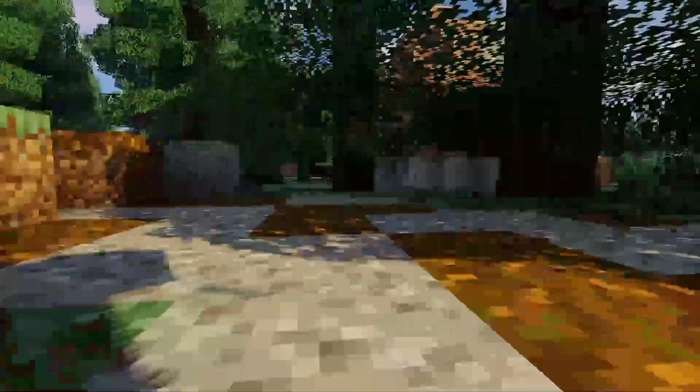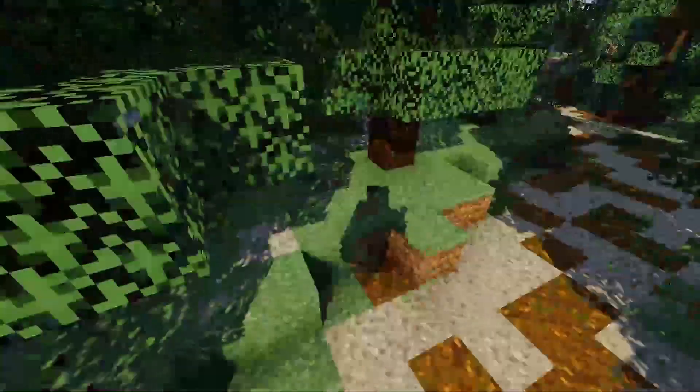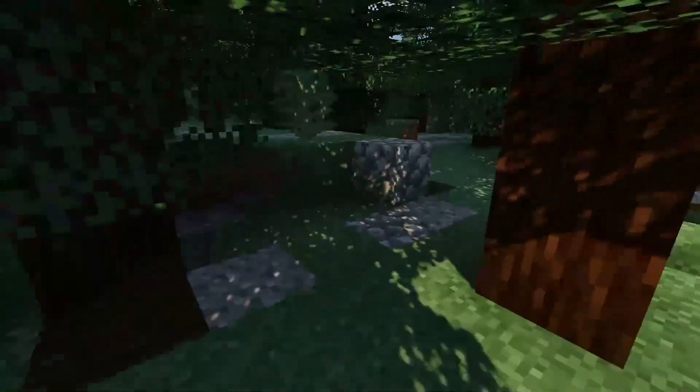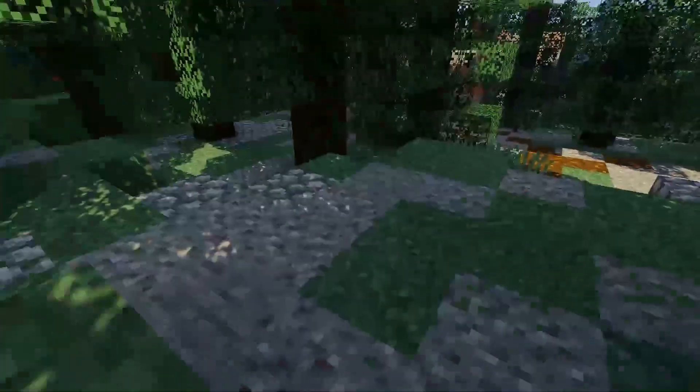In the end, I fly over the kingdom with a dark oak leaf brush that replaces only spruce leaves. With that, you can easily create some variety in your forest. To finish it off, I use a podzol and gravel brush that replaces only grass blocks to give it a nice flooring.